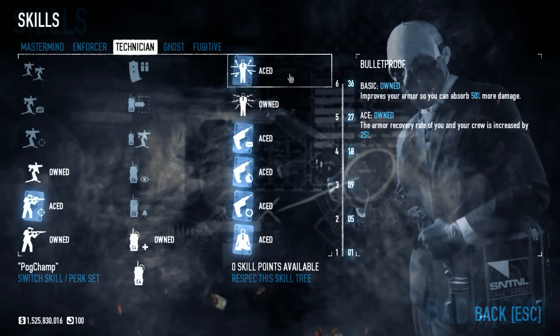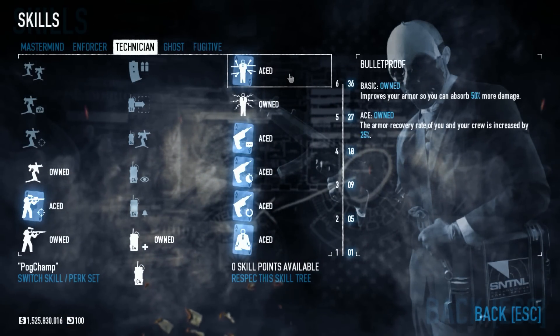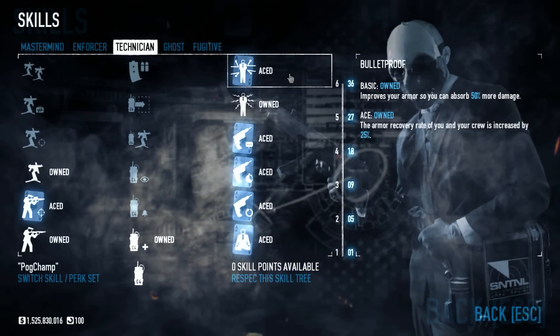The Ace version of Bulletproof is very good — the recovery rate of you and your crew is increased by 25%. So you're really buffing that armor of yours as well as your teammates too, making you very helpful.